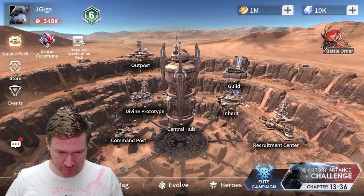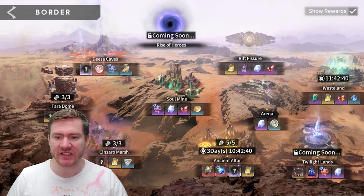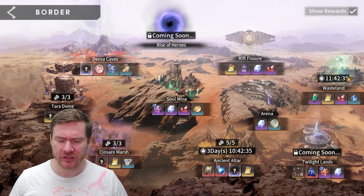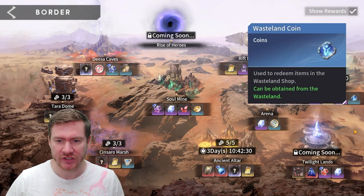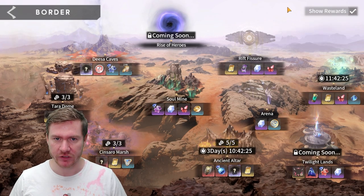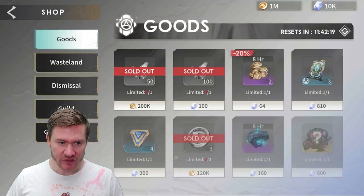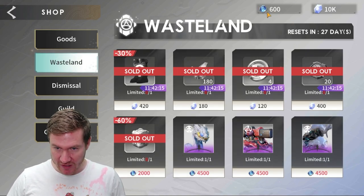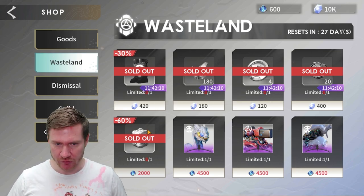The way that you're going to get him is by focusing on wasteland. You want to do as much wasteland as you can every day. Early on it lets you do two rounds of it, and then eventually you start to get to do three. You can get him in the first couple of days. You're trying to accumulate this currency — you get some just by doing wasteland, and then from some of your progression rewards for doing wasteland you get a little bit more. When you get 2,000 of it, come into this shop and buy this pack. This pack has Taylor in it as well as some other resources.